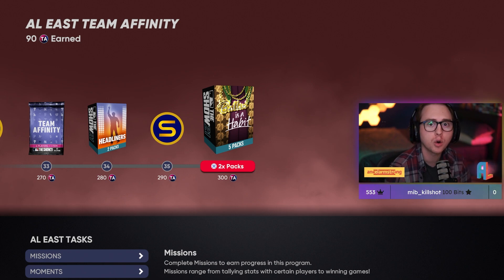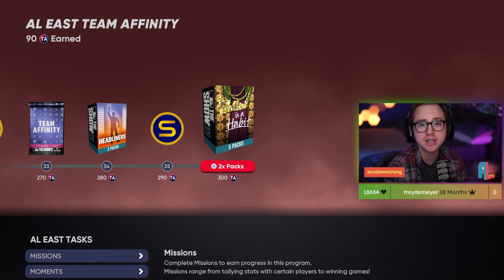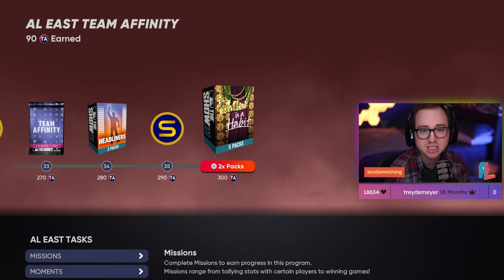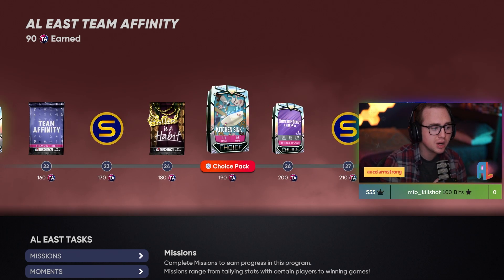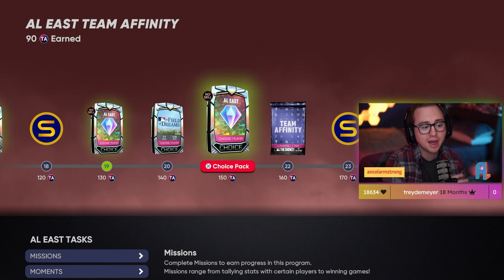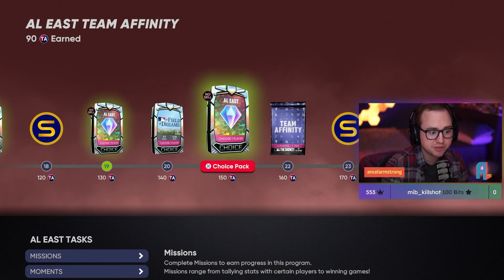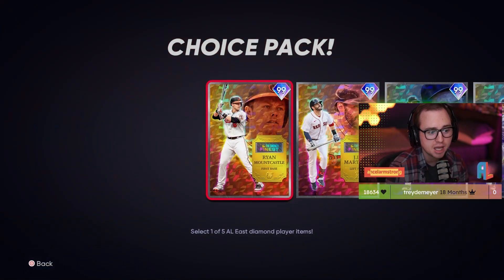One big thing to note: this path goes to 300 team affinity program points. Instead of 150 or 100 like previous team affinity programs, this one goes all the way to 300, so it's gonna take some time. We will have a video coming out soon going over the quickest way to complete this path. Even though it goes to 300, you do get the final team affinity finest choice pack player at 150 - same as previous passes - so going to 150 doesn't make it harder to get the players, it just adds extra rewards at the end.